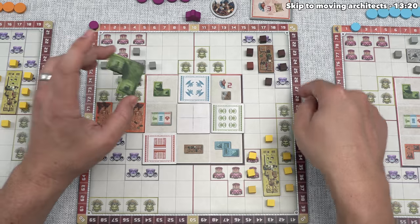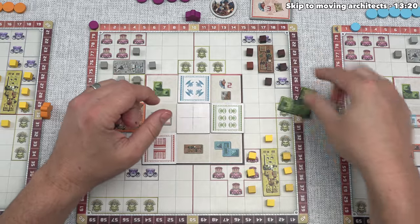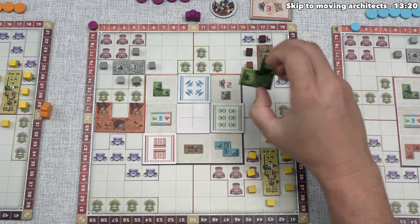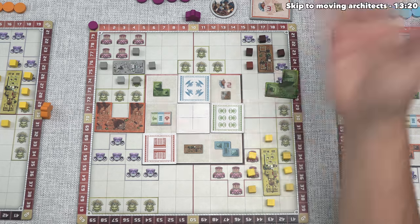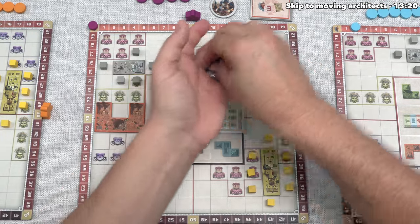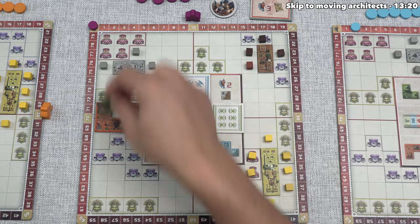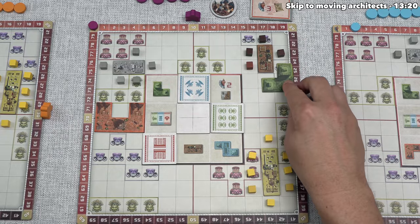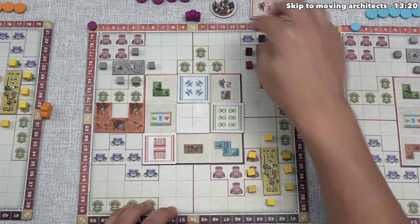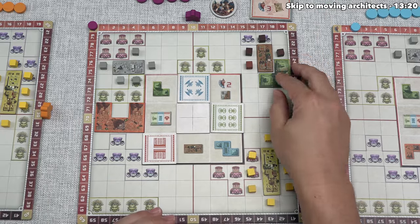We need to spend one stone and two wood. We're going to construct this over there, so let's spend these two wood tokens before we place — when placing tiles, you can cover up resources, but they are discarded, so it makes sense to pay with resources that are in your way. Now that we've made that payment, we can put this down within our architect's reach. We've covered up two more of that mask type, so there are just two more to cover before we can take the mask token — the best one is nine points, which is a significant amount.